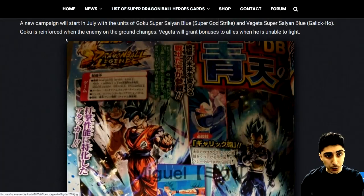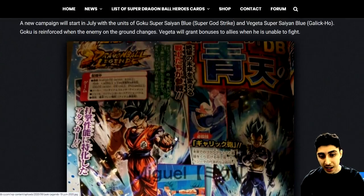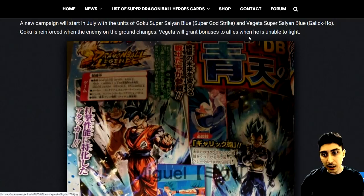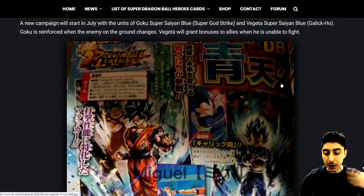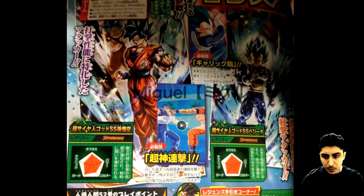Goku is reinforced when the enemy on the ground changes, so as the fight goes on he gets more powerful — it's a time-based sort of thing, and whenever an opponent switches he gets a buff. When it comes to Vegeta, it says he will grant bonuses to allies when he is unable to fight, so I'm assuming whenever he dies he strengthens the other two allies on the team. Vegeta will specialize in blast attacks.